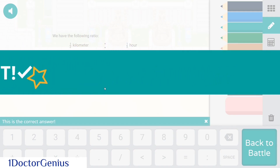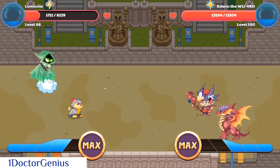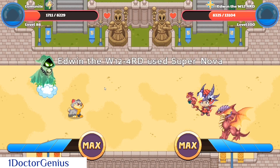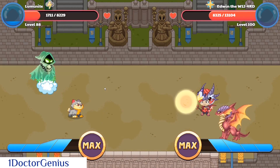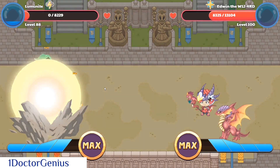Okay guys, so we've just answered our question correct. And now we will use our Ion Cannon right after he answers his spell. And let's go — boom! 4,789 damage. And I guessed it — he used an Area spell, guys. I can foresee the future.